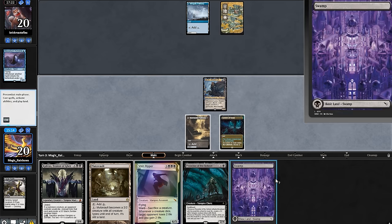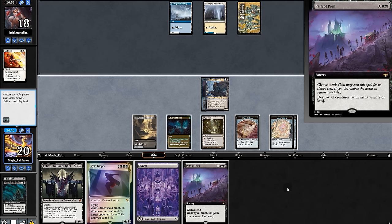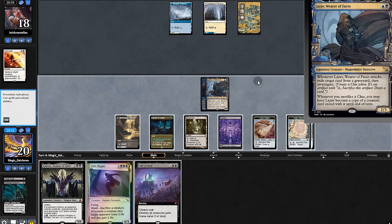Our opponent passes and there's a land. We'll swing for two and play Preacher. We draw life — the latest card here would be nice but they'd probably have a counter.